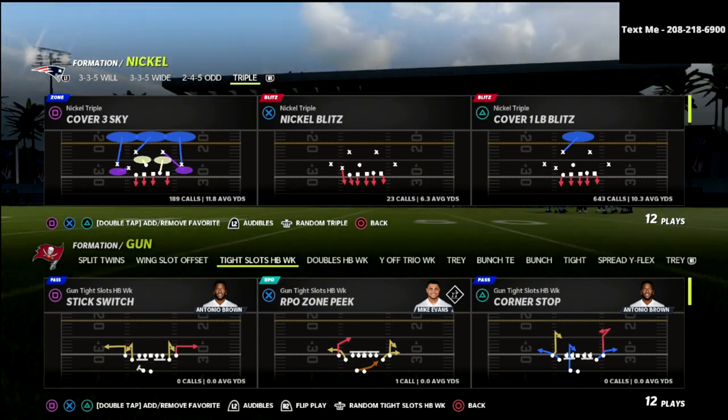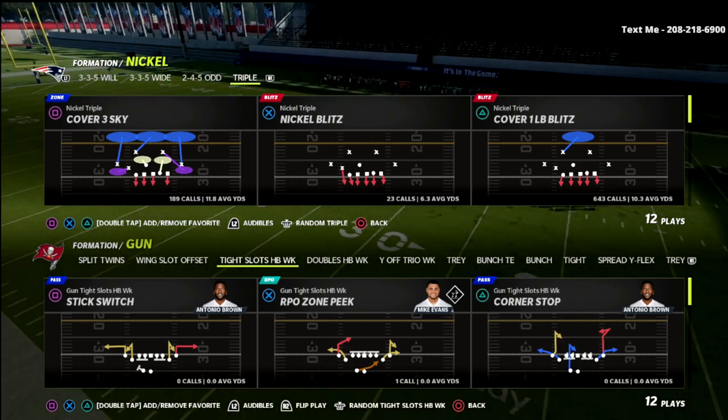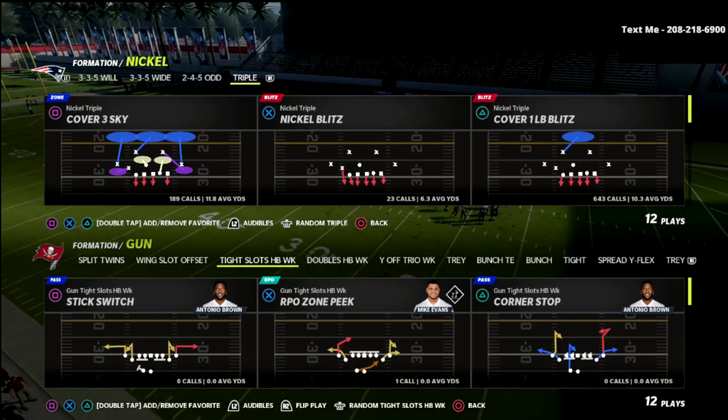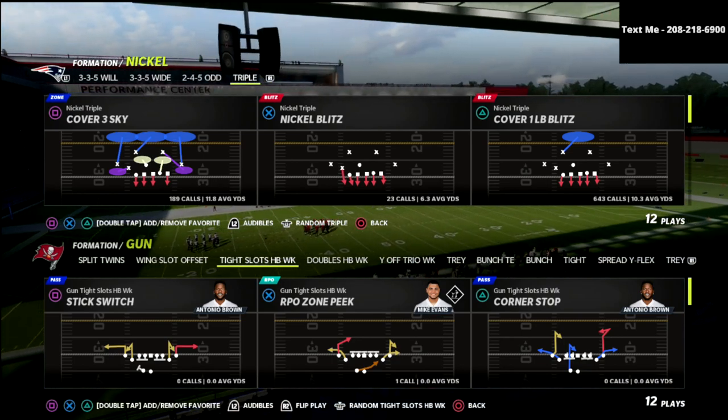In this video I'm going to show you how you can contain the tight slots meta offense in Madden 22 — a simple trick that is very effective for defending tight formations out of the nickel triple defense.